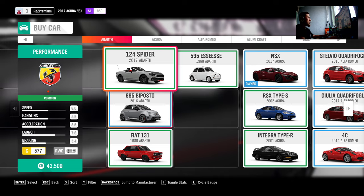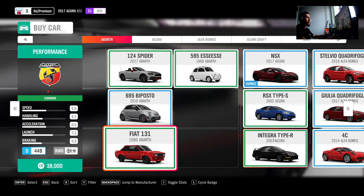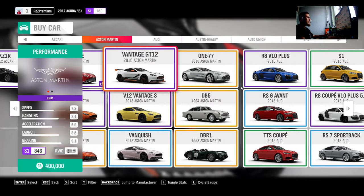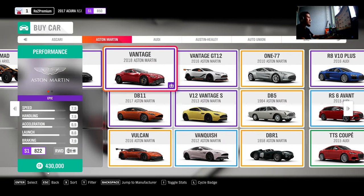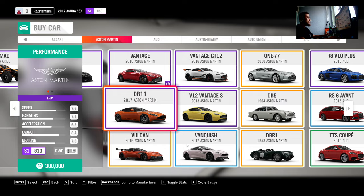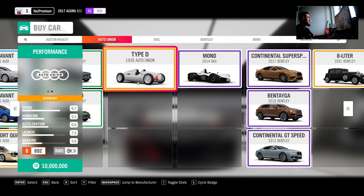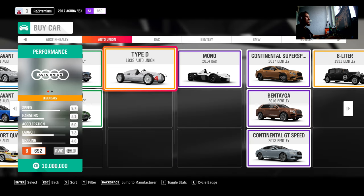I just got Forza Horizon 4 as you can see. We can go to something special, something expensive — something more expensive for 300,000 CR. We can go to something like this one for 10 million. It's actually similar in Forza Horizon 5.